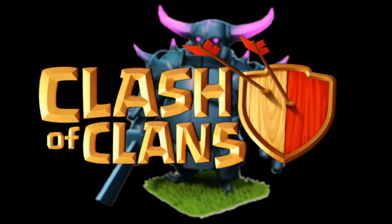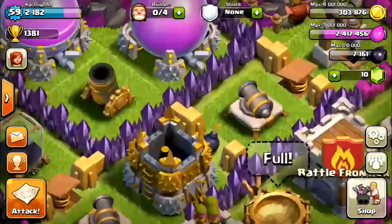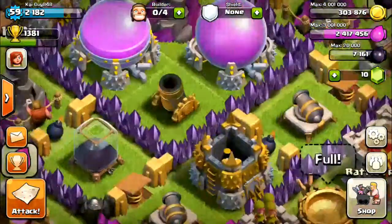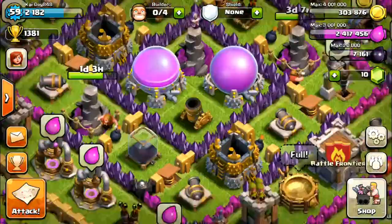What's up guys, the Fallen Clasher here. Today we're doing a video on our quest for the clan castle. Yesterday my mortar level 6 finished — right here is the level 6 mortar, it shoots fireballs as I showed in the last episode. It's pretty awesome, but I haven't had a chance to see it in action because yesterday when someone attacked me they dropped two lightnings on it and killed it.